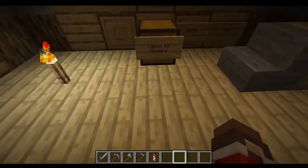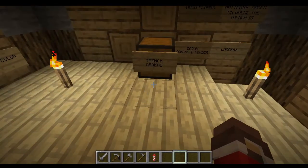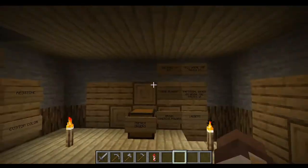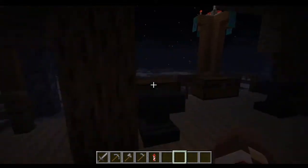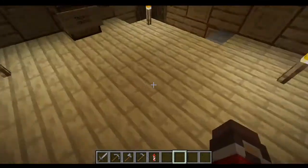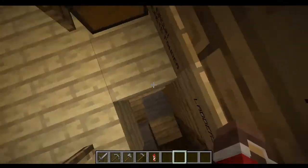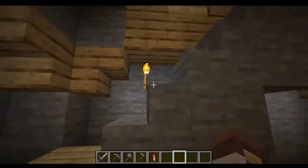On this floor there's kits: there's the cannon kit, runway kit, and trench kit. And this floor is blocks — pretty much just obsidian and bedrock, which I felt like were the top two things that would probably get used in this world.